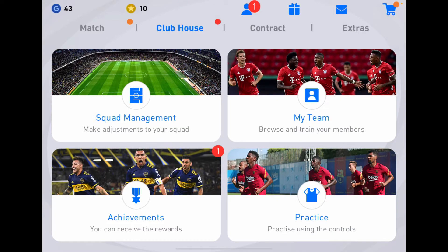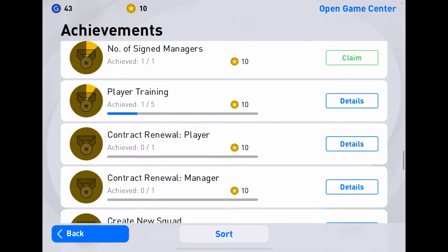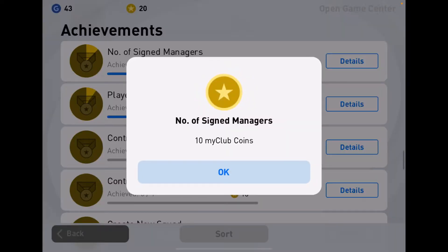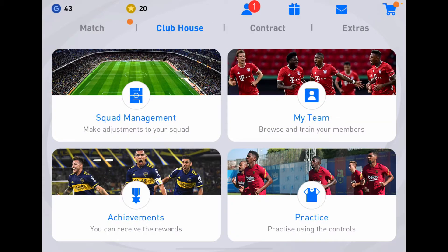Welcome back to the PES 2021 Mobile Road to Glory. As you can see, some things have taken a bit of a turn — I have no GP now and I have 10 MyClub coins. I claimed some achievements off camera because they were completed, and the number of side managers went up, so there's a hint of where my GP went.